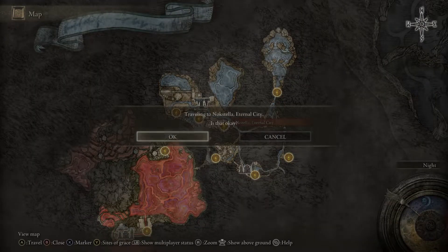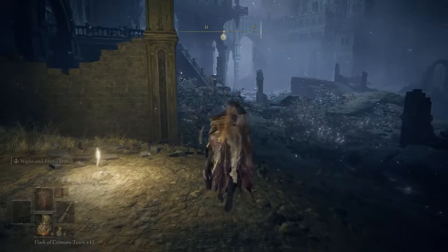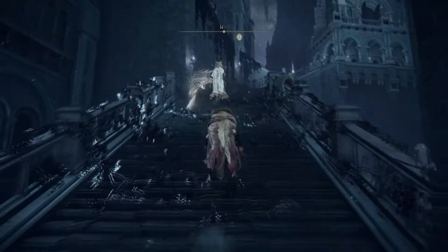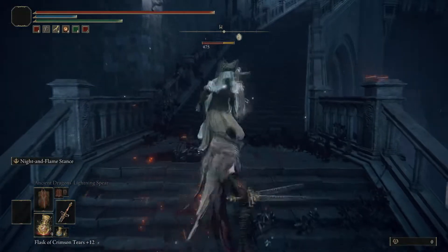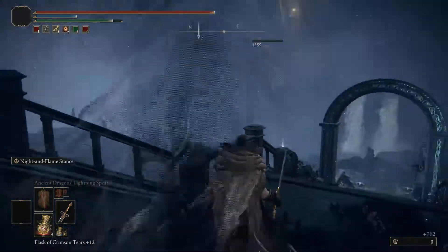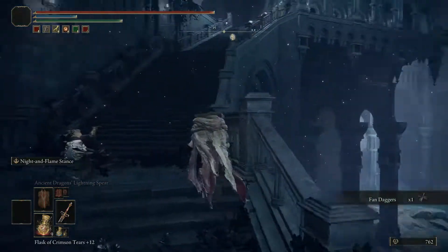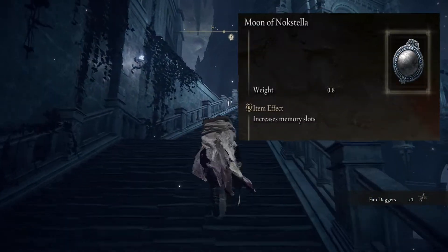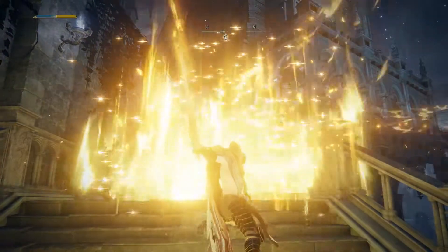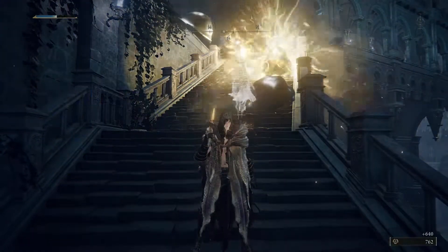Hello everybody, it's Elendus. We're going to be heading down to the Ainsel River at the Eternal City. You're going to want to make your way up the stairs and follow this path because we're going to want an item called the Moon of Nokstella. It's going to increase our memory slots by two more. I'm going to show you how to get that right now.